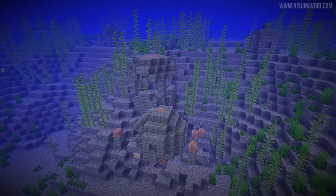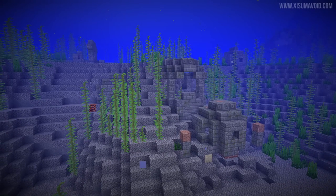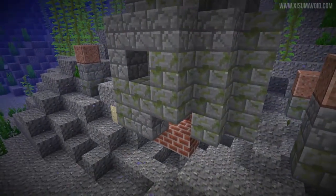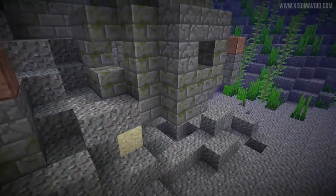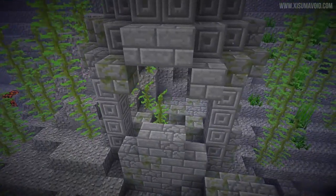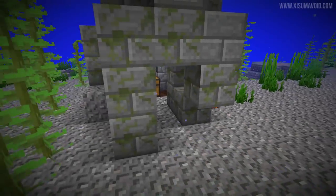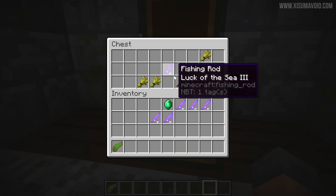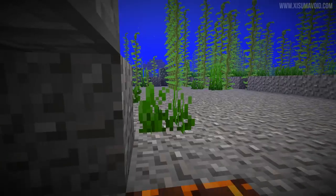After flying around for five to ten minutes I was concluding that these things are way too rare, because I was going over tons and tons of ocean. But as I came to a stop I happened to be right above some - so it could be that they blend in really well with the environment. This one's got some bricks inside. Seeing a lot of wheat and a lot of fishing rods - that seems to be the theme with the loot from these things.